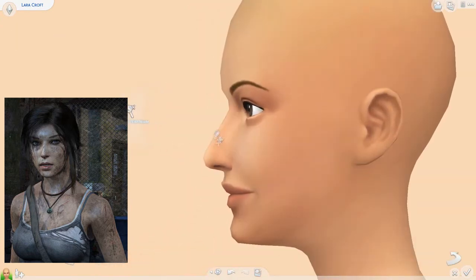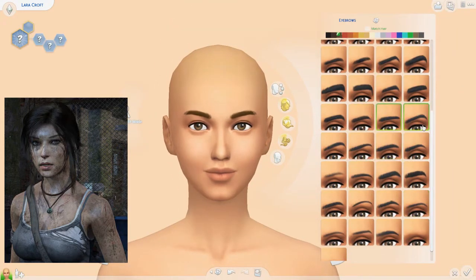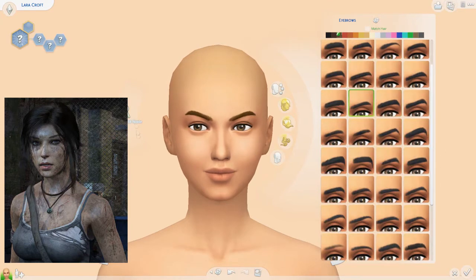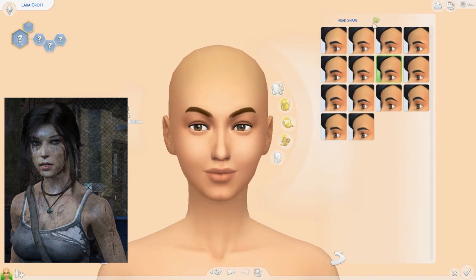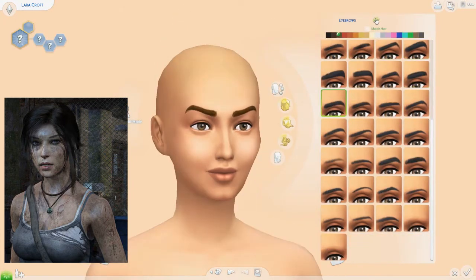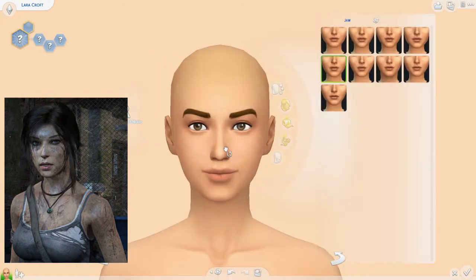I will link all the custom content in the description so you guys can download it. The other thing I forgot to download was this gun belt that my sister found — she's actually going to do her own Lara Croft create-a-sim as well, so she will probably put that on her version.